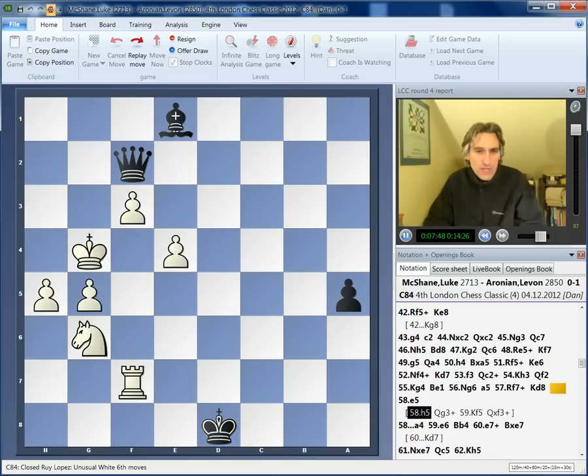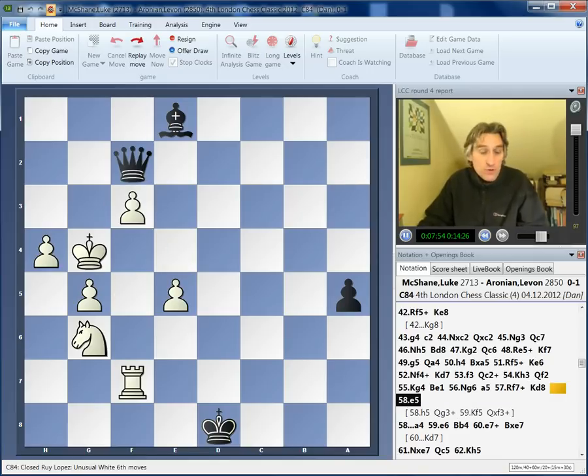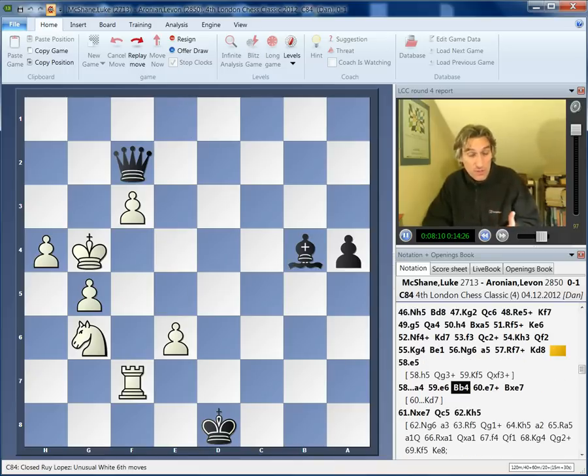You can't really push the h-pawn because then the queen comes in to check. So Luke pushed the e-pawn. The a-pawn goes forward. e6 — so White is first with the e-pawn, and this has to be covered by the bishop. Aronian had started to calculate a lot and was spending much more time here. McShane pushed on.